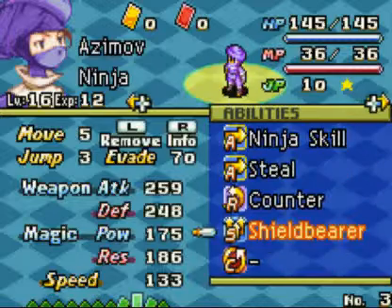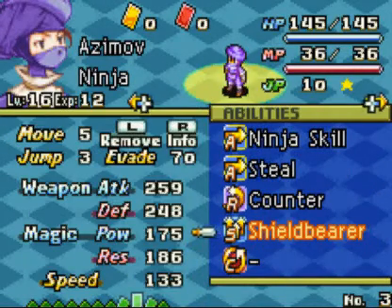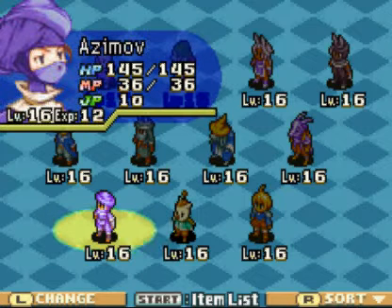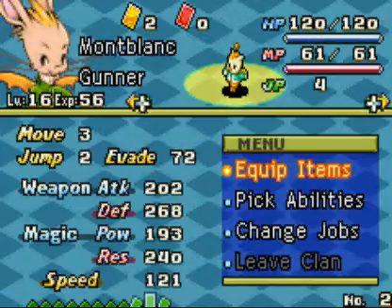His equipment — I'm still waiting for a certain support ability I want for him. You guys have seen it before: it's Double Sword. I'm going to be putting it on the Ninja and definitely putting it on Marsh whenever we get that ability. I forgot which Katana has it — it's not Nosada, it's one other one.